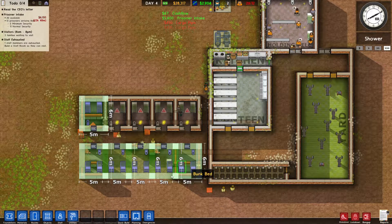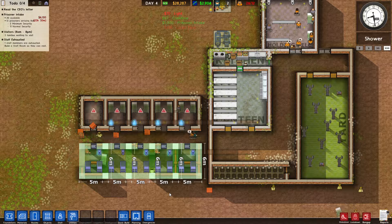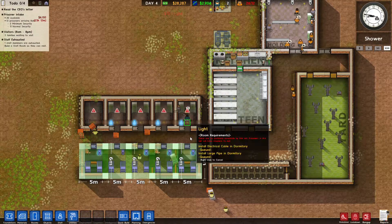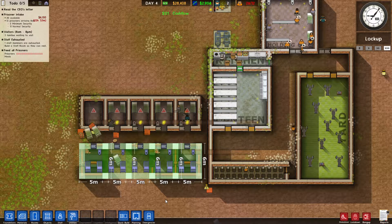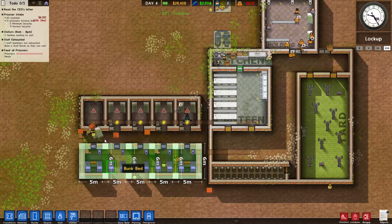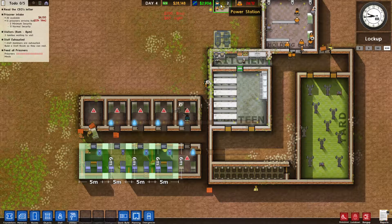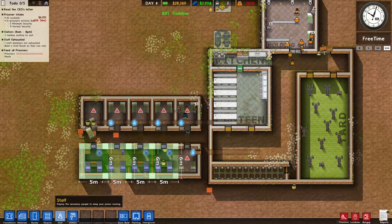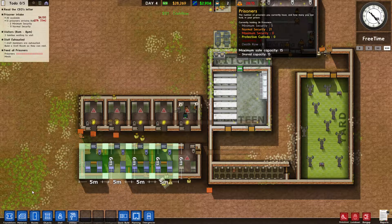Now we see a lightning bolt pop up, so we know the electric is going to run down there. We also have a triangle popping up — that means something is wrong. If these prisoners come out of their cells they're going to run away, so we need to add walls and open up walls so they can get into the canteen without escaping. Let's add a brick wall right there, then go to demolish walls and remove those two walls. Once that's done you'll see those triangles disappear.